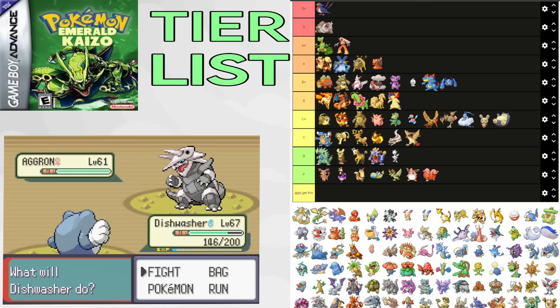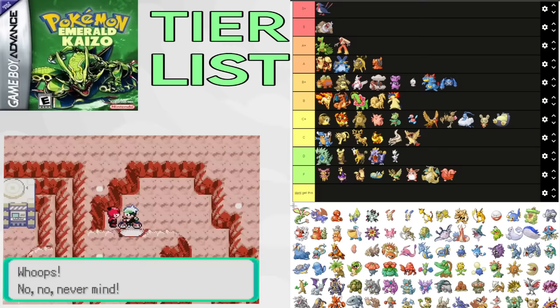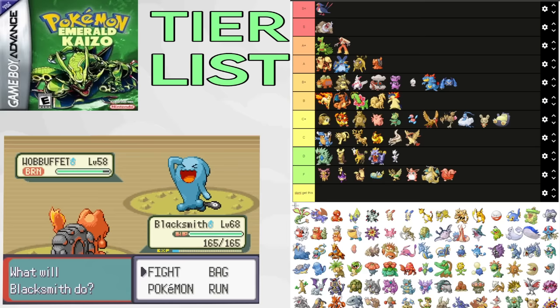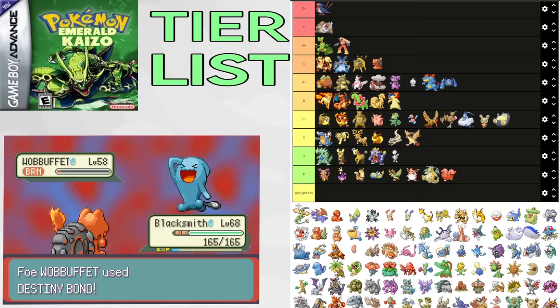Flygon is a monster. You get it for a Winona split — its typing, Levitate ability, and Earthquake makes this Pokemon useful for big parts of the game. The big one is Magma Hideout, having fast Ground STAB, Levitate, and Fire resistance — meaning it could come to almost every fight in there. It's also one of the best Pokemon for Maxie 2, being a check for Arcanine and Entei. It's also usable for Tate and Liza's trainer and gym fight. There are also some pretty cool AI glitches you can use to your advantage with Levitate. Putting it in A tier.